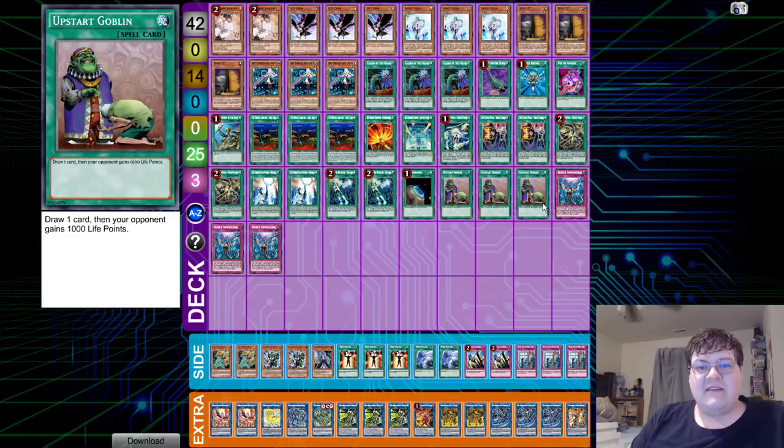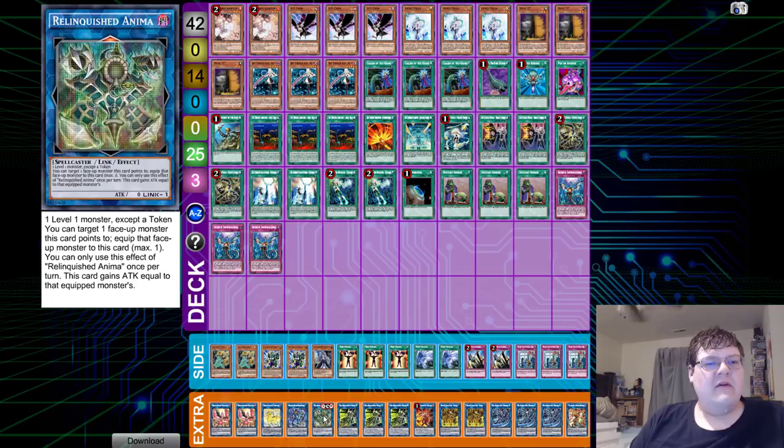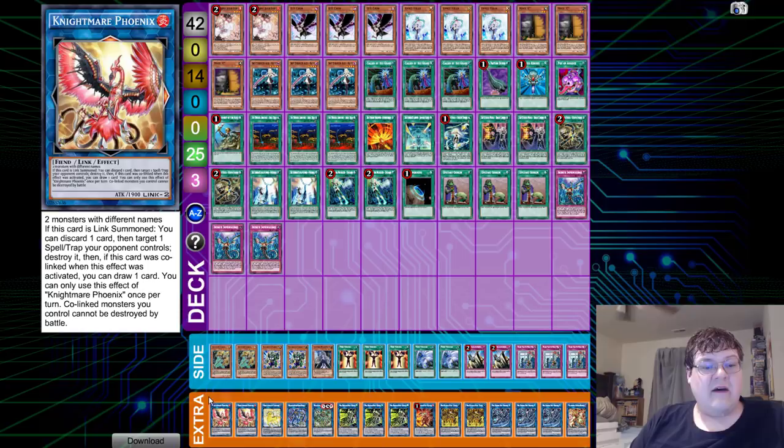Two copies of Widow Anchor, two copies of Multirole. The OCG is only playing two because the resource pool is a bit more limited. One copy of Terraforming, triple copies of Upstart Goblin — I wish we had this in the States — and triple Infinite Impermanence. The extra deck has one Topologic Bomber Dragon, triple copies of Shizuku, two copies of Kaina, one copy of Kagari, triple Hayate, one Relinquished Anima — a level one monster except for a token, so fun stuff you get to do with it. One copy of Ningirsu, one Unicorn, and two copies of the Avramax.